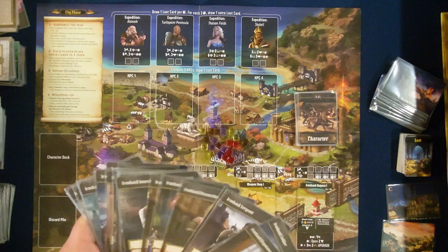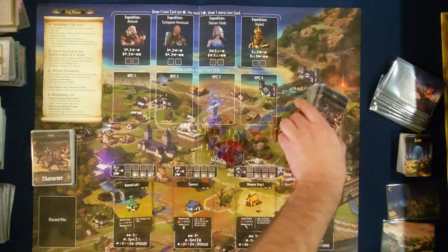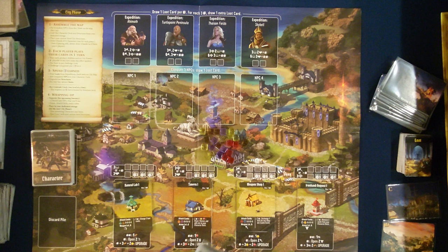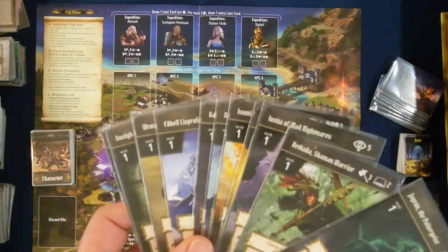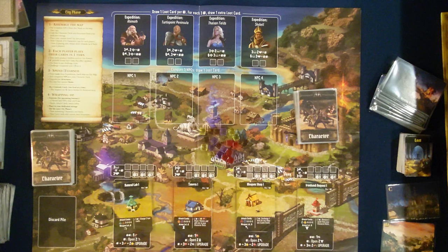The one we're playing right now is essentially a week one scenario — someone just starting the campaign so you have an idea of what that's like. It'll get more complex as you get more interesting cards. The last thing is your week one NPC cards, and you only place those out depending on the week you're playing. When we get to week two, we'll exchange this deck for all the characters that are in week two.